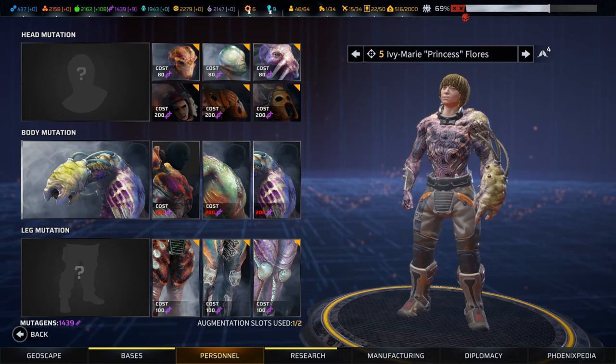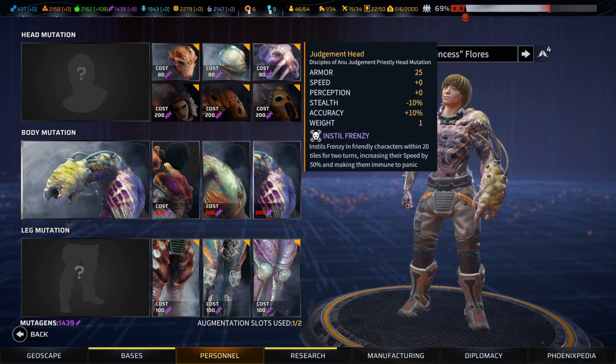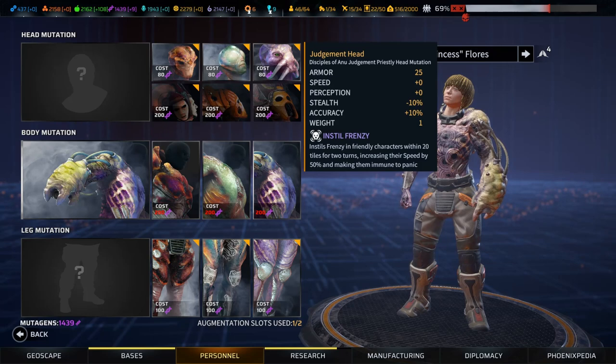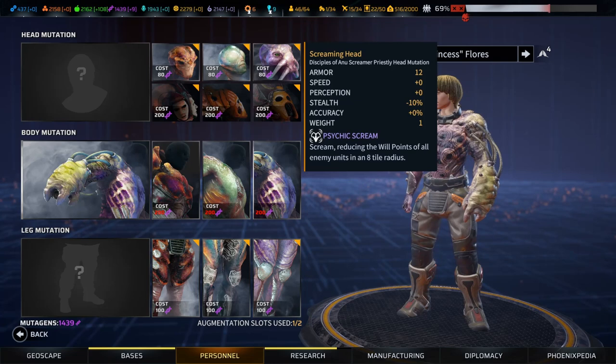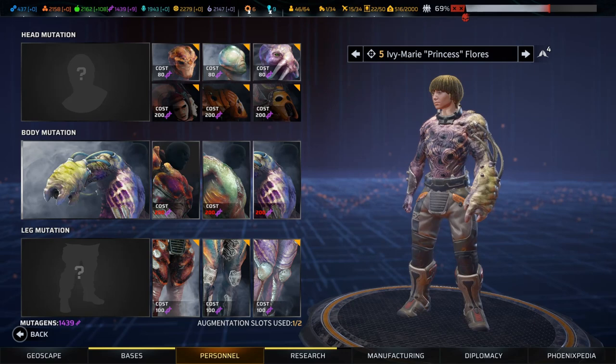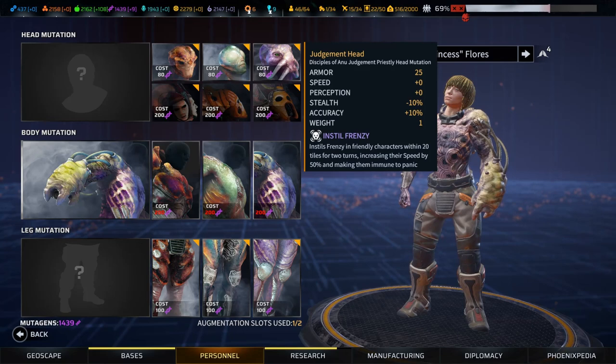The final elements are the priest augments - three different psychic options. Radiant hope gives everyone willpower recovery, which is powerful. Instill frenzy increases speed by 50% and makes them immune to panic - this is great for scrambling missions where you're recovering from crates. A 50% speed boost is love. And finally, psychic scream reduces the willpower of all enemies in an 8-tile radius - I'd usually just kill my enemies, but there's a case for it. All three are good - consider them based on what you want your priest to do. I have a love of instill frenzy because mobility gets the job done more often than not.